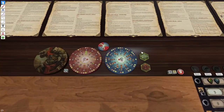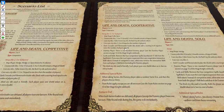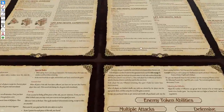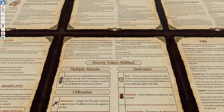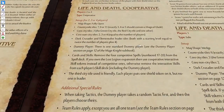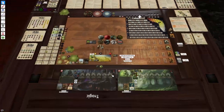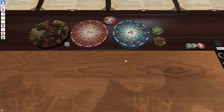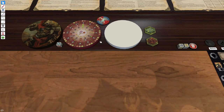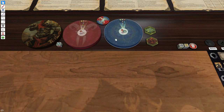We're not going to make it too hard on ourselves. The elemental faction leaders get twice the number of players plus four. We have two players, so that's four plus four — each of these is set to eight.